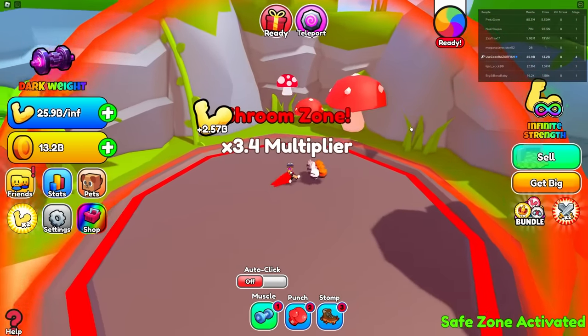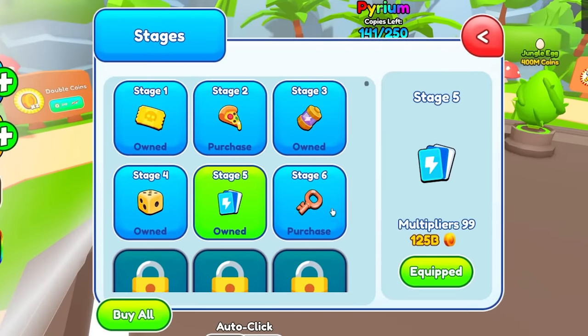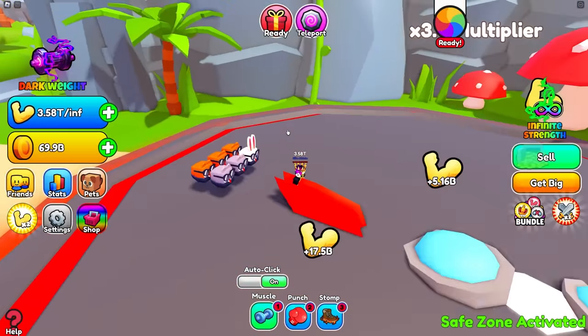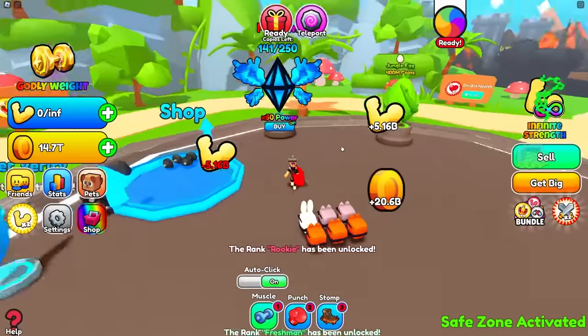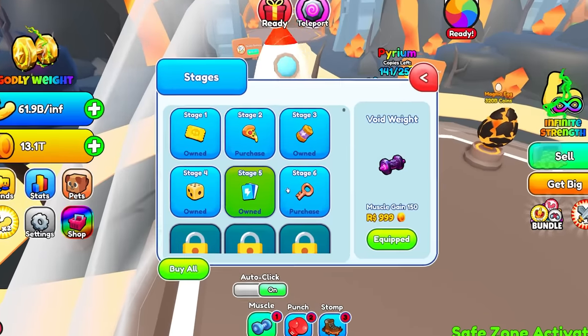Let's sell this — I'm at 130 billion. So now I can buy stage five. I need 4.3 trillion for the next body altar. I got this massive rocket and I'm already at almost 4 trillion strength. Let's sell over here — I get 14 trillion! We can unlock the next world, and I think I can get the next body altar too.